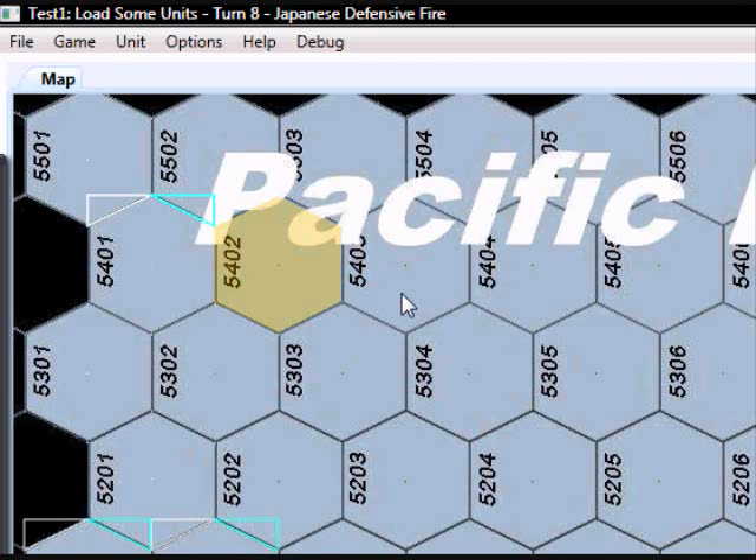This is a first video, a first look at some of the development effort ongoing for Pacific Island Campaign's Guam — the invasion of Guam, recapture of Guam in 1944. We're looking at the user interface here.